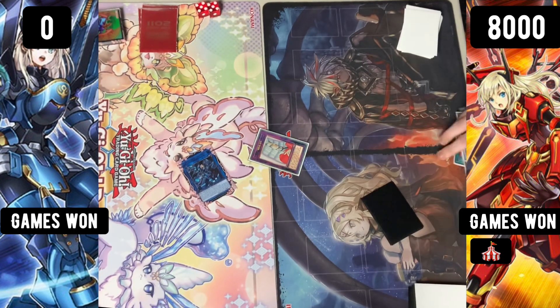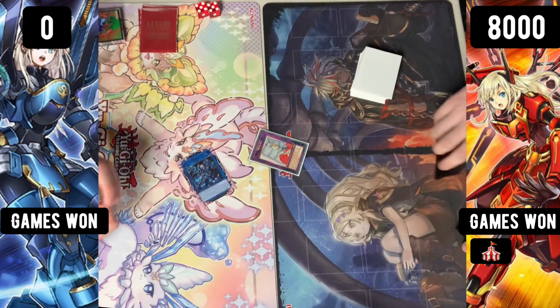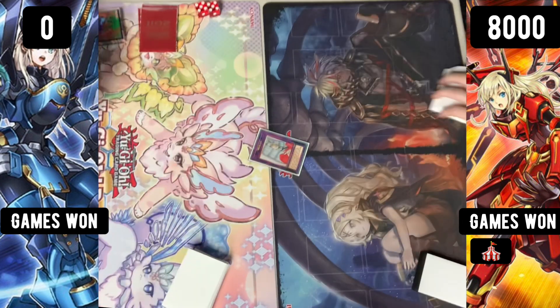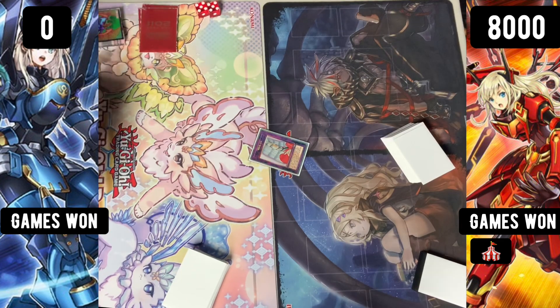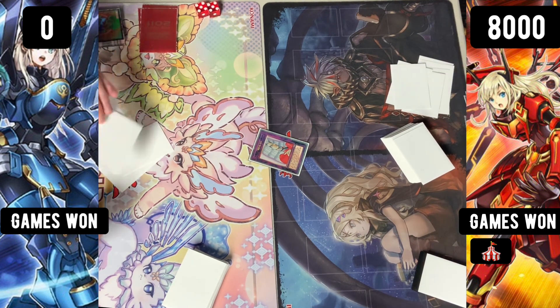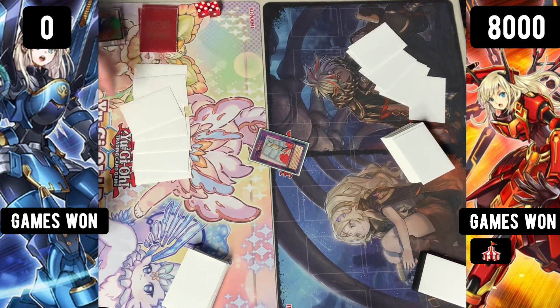We're seeing Ray going to attack, then a tag-out into the Hayate, dumping the Rose. They're gonna be activating the Linkage here, and this is a Linkage OTK. It's gonna be gaining a thousand, attacking — I think this is OTK here. It gains a thousand — yeah, it should be game. Yeah, that's this game right there.